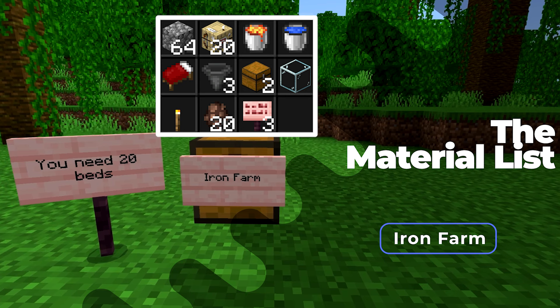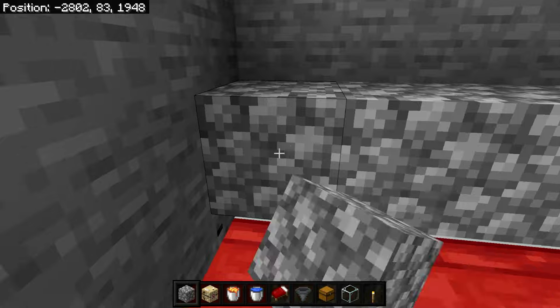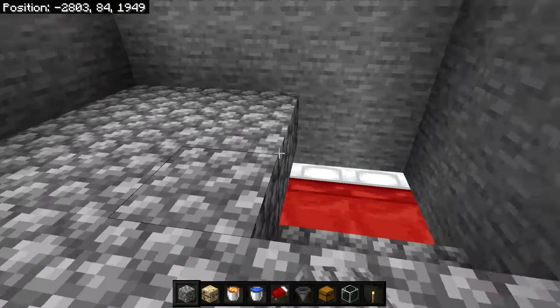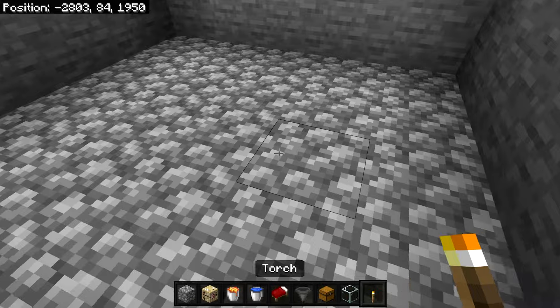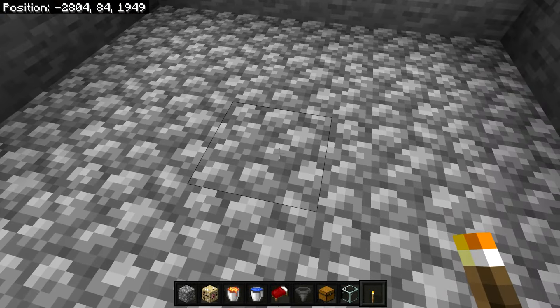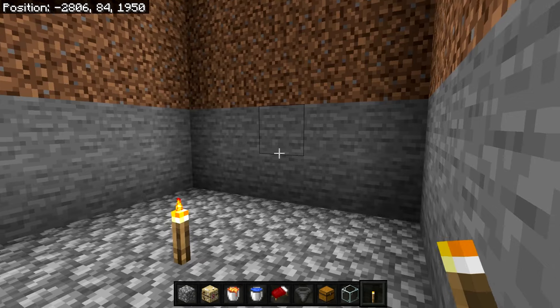Now grab your solid blocks and fill in this gap with 2 blocks just like this, and fill it all the way. On top of this, you're going to want to make a floor — just fill out every single block and place them on top of our beds. This step is really important to make sure nothing spawns in here. Grab a torch and place it in the center, as this is where our villagers will be staying.